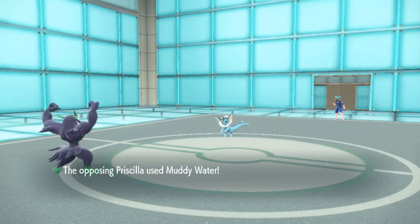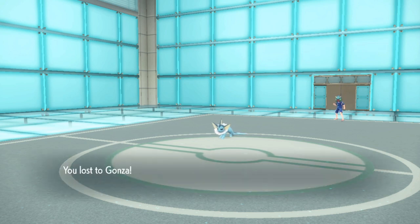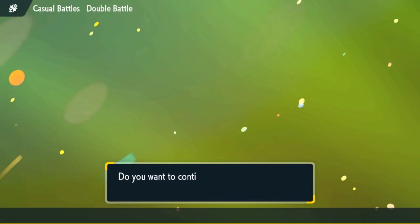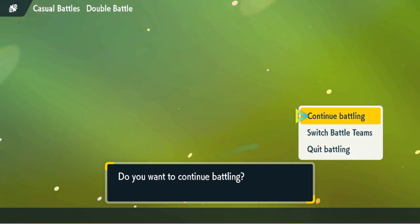That sucks because we were doing so well. I pretty much gave my opponent the win there because I choked. He played really bad - he shouldn't have won that one. He wasted his Tera and clicked Extreme Speed when there was still one turn of Psychic Terrain left. That's how bad he was playing, and he somehow still won because I made the bigger mistake. Hopefully we make up for that in the next game.